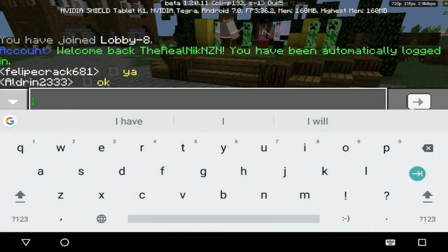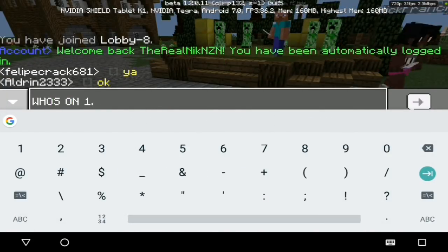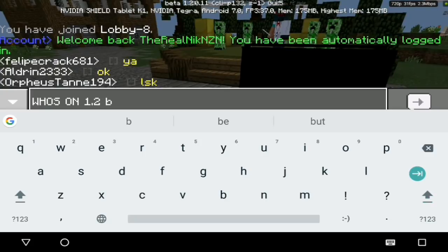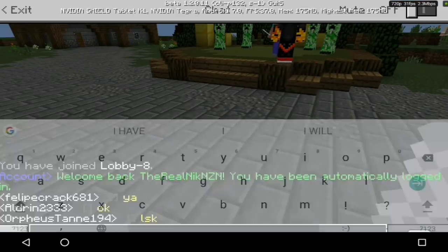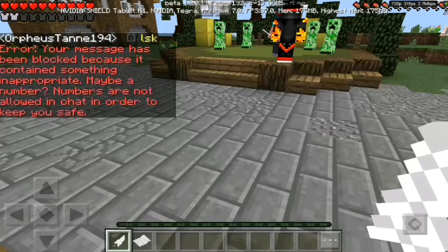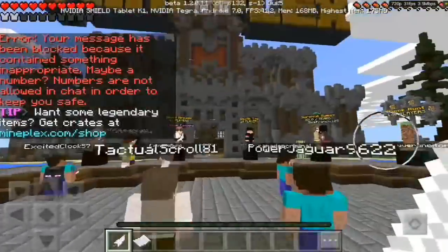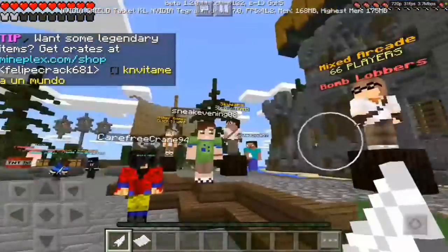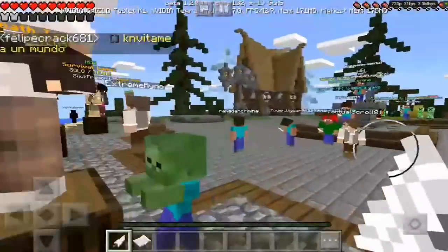I tried to say something in chat — asked who's on 1.2 beta — but my message got blocked because it contained something flagged. Mineplex just denies me when I try to comment.